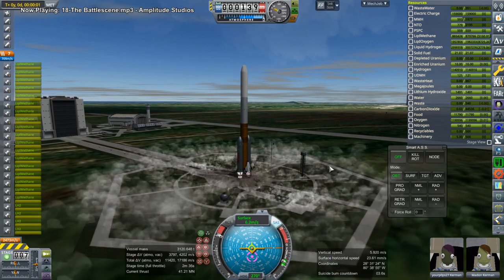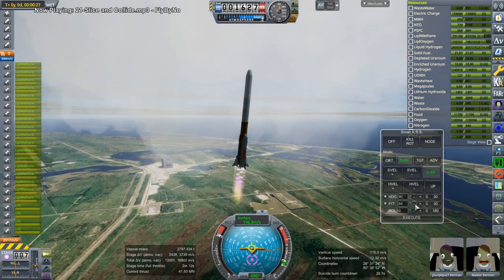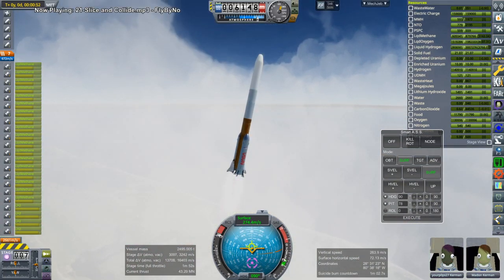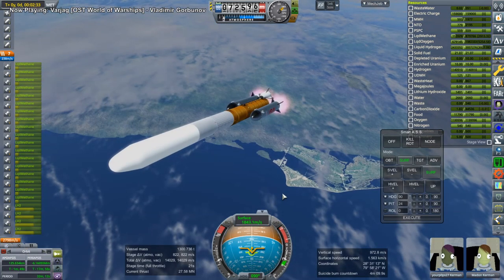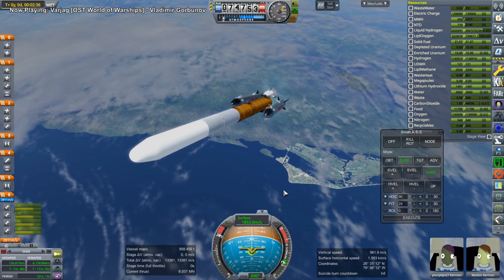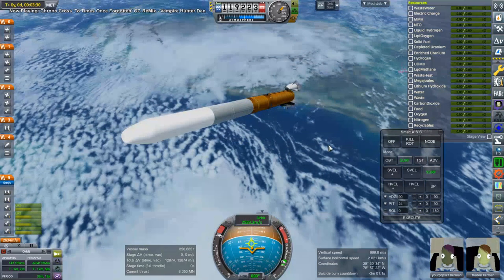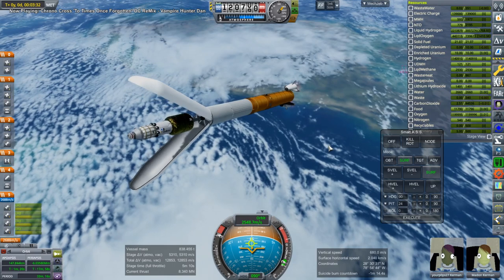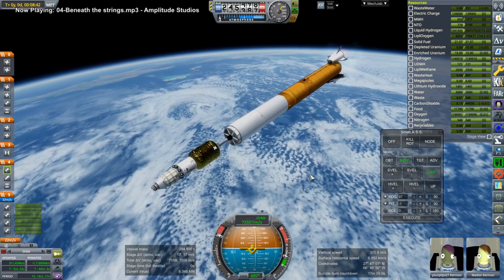We are launching on SLS with Raptor boosters and RS-25s on the shuttle mice so that they could, in theory, be recovered. Sorry about the lack of sound during this launch — I didn't have the original recording. Here we have booster separation, reserving some fuel in the Raptor boosters for their potential return to the launch site — they do have the grid fins and everything. Here's fairing separation. These huge procedural fairings have a tendency to blow up stages if not exactly right, but this time it was okay.